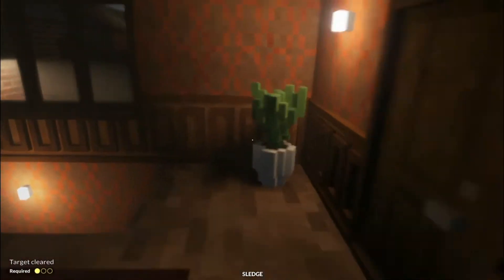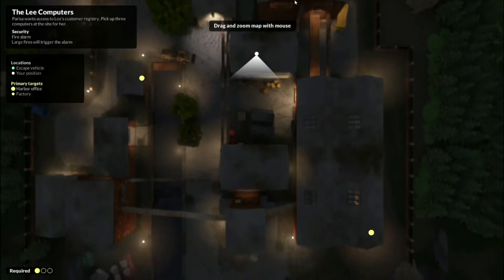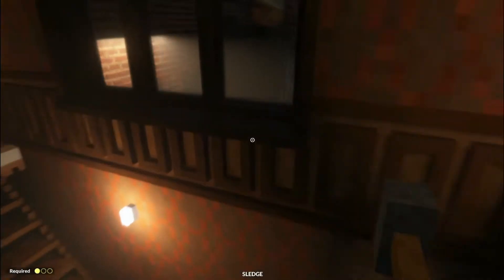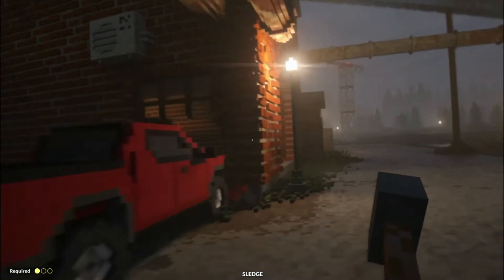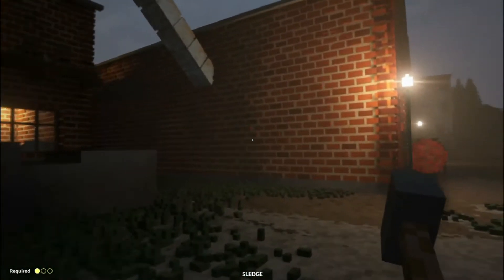Alright, one of two. And I forgot you can hit Tab to see where the other ones are. There's one over here in this warehouse. Let's see — yeah, it's in here, I think.